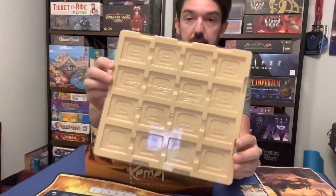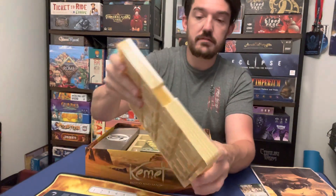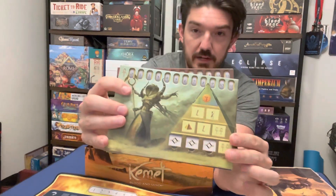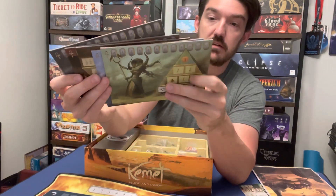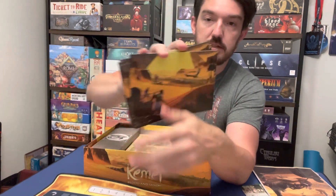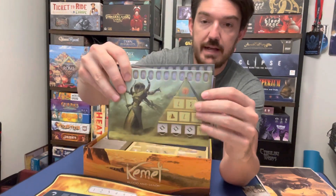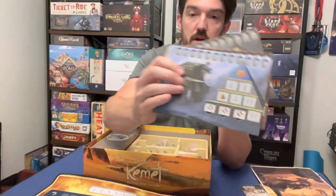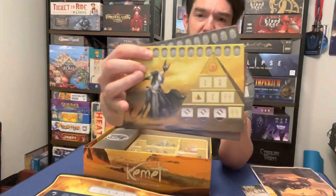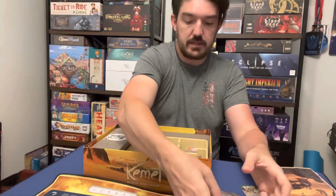Then my favorite part of this — because I had the original Kemet and it was always kind of a pain to set up — here we have all of these player trays, five to cover all five colors, which is great. Then we have the dual-layered player boards, five of them. Looks like this one's upside down, but they all have the same artwork on the back. We've got the indentations on all of these and the pyramids down here. We have green, blue, yellow — yellow, my favorite — red, and black.